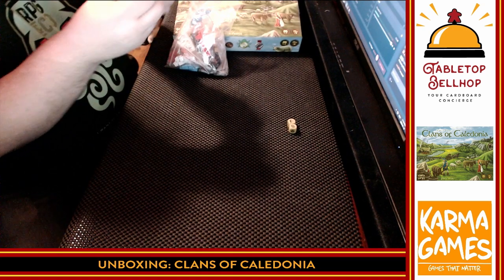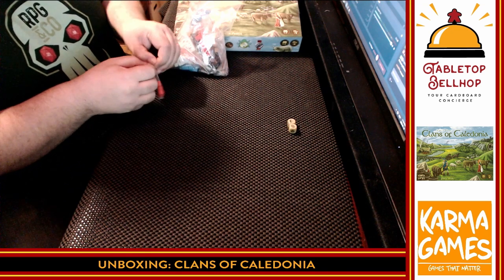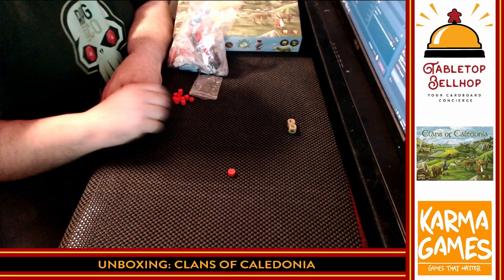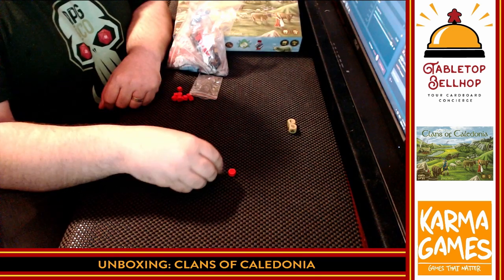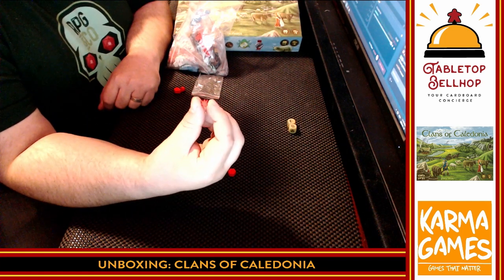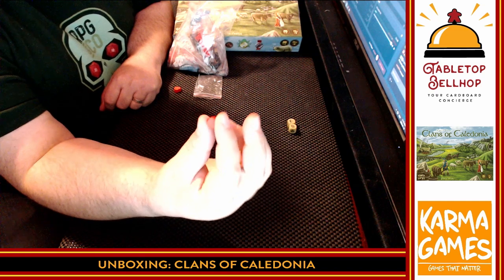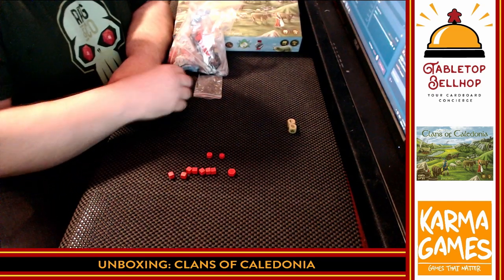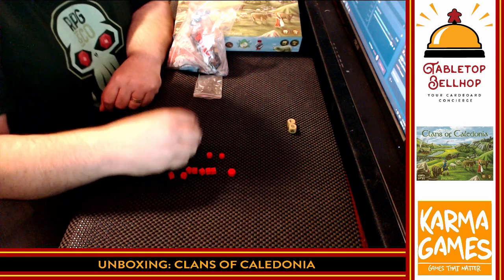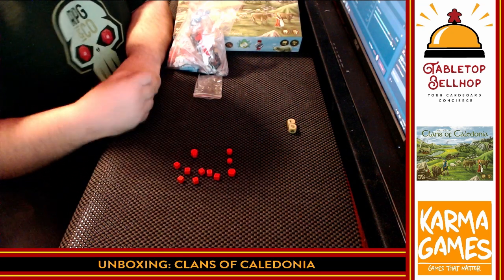Let's grab a random bag — I'm going to guess player pieces. In red we have: a hexagon, a bunch of little red cubes, a star — nice little wooden star bit — a disc, and then what looks like either a money bag or a medal, like a first-place badge. So the red player gets six cubes, a hexagon, a star, a disc, and whatever this last piece is.